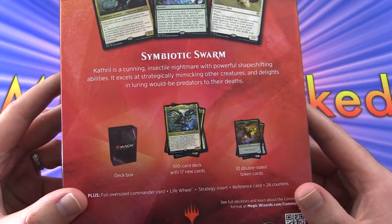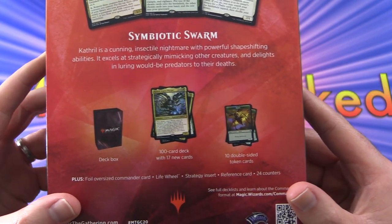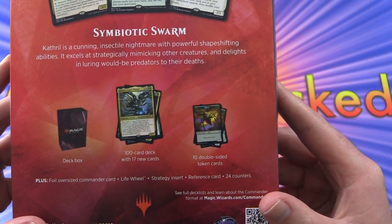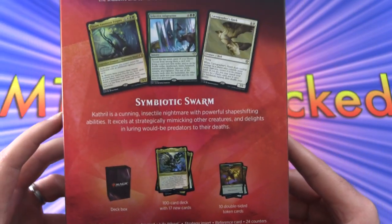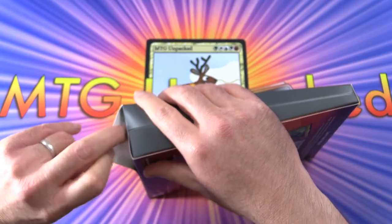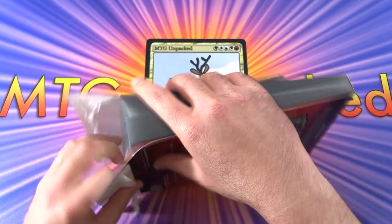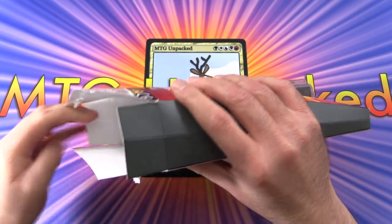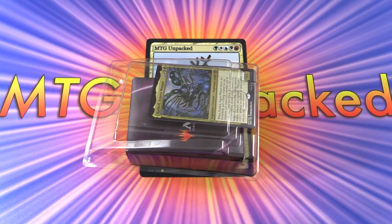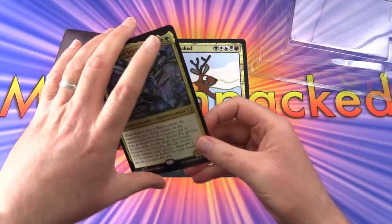We get a deck box, a 100-card deck with 17 new cards, 10 double-sided tokens, the oversized foil life wheel, a strategy insert, reference card, and 24 counters. I don't think the other boxes had the counters, so that is very curious. These boxes go for about $39.99, and supply is still a little short due to some factory shutdowns, so you might have trouble finding these.